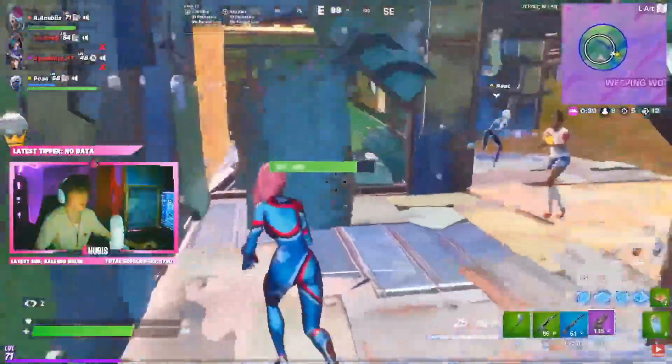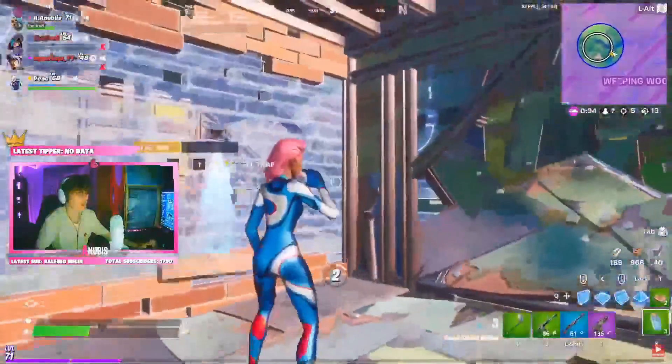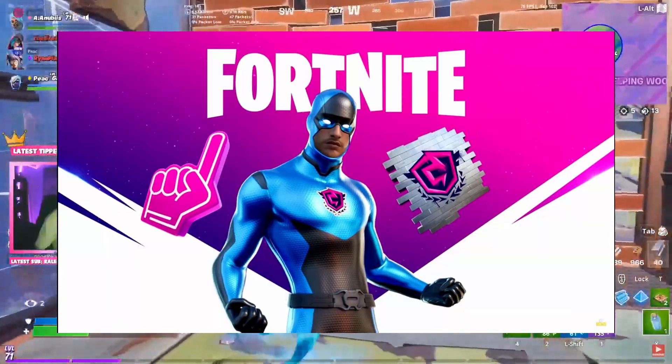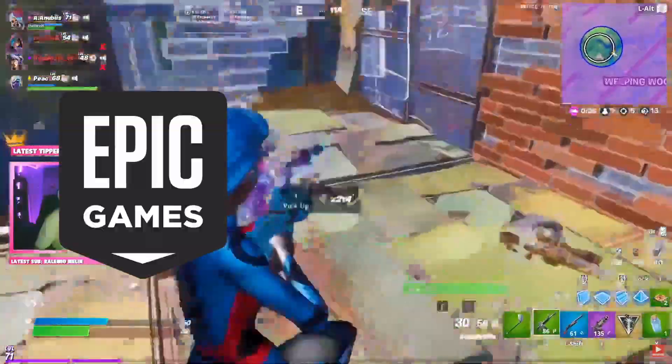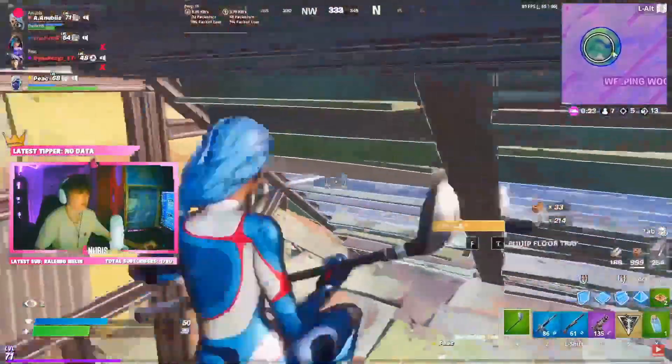As Season 4's FNCS starts on October 9th, two brand new rewards — now up on your screen — will be eligible to earn through Twitch Drops. In this video I'm going to tell you how you can link your Epic Games account to your Twitch account and vice versa, and when you'll be able to receive these rewards.